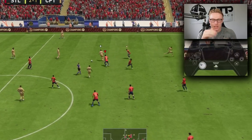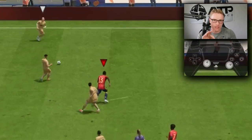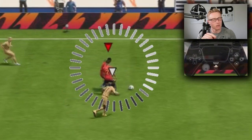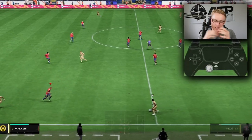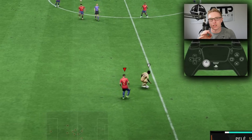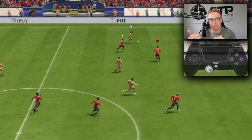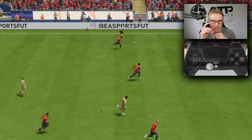To perform second man press, all you need to do is hold R1 or RB on Xbox. The player second closest to the ball will press the opponent. There will be an arrow above their head with a timer — as soon as that timer goes red, they won't press any longer. Second man press is not as effective as FIFA 22 — we cannot rely on it as much or spam it like last year. But it is still useful in the game.